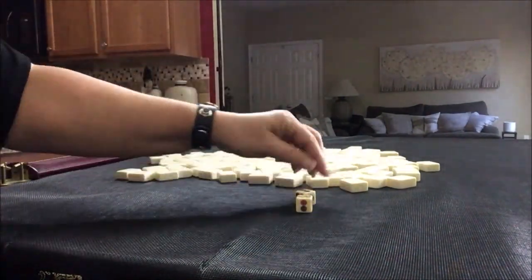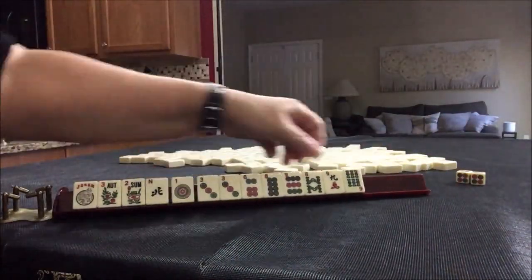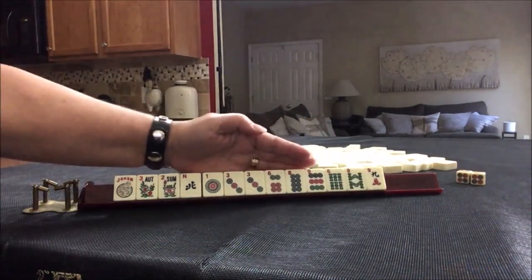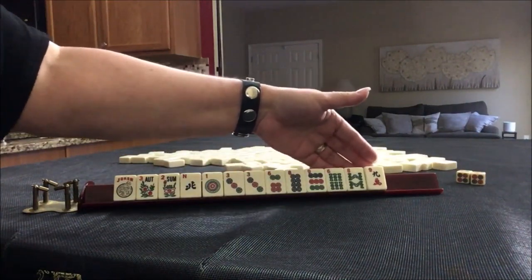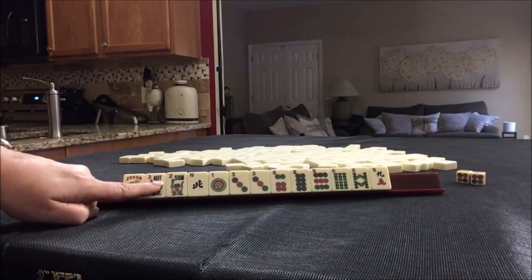I rolled a four, so we have a joker, pair of flowers, single north, lots of dots with a pair of threes, a six and eight in bams, and then a nine in the cracks. If you had these tiles, what would you play, and what would be your first pass?